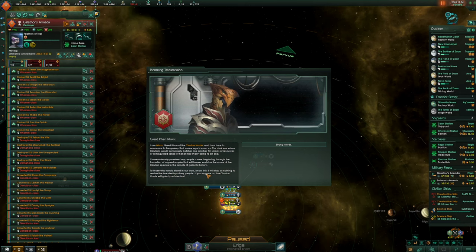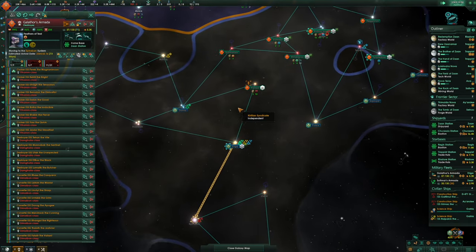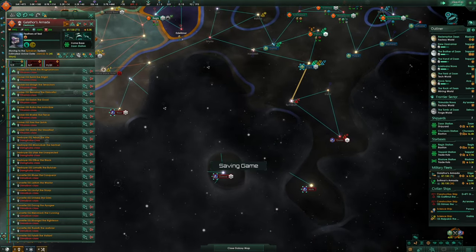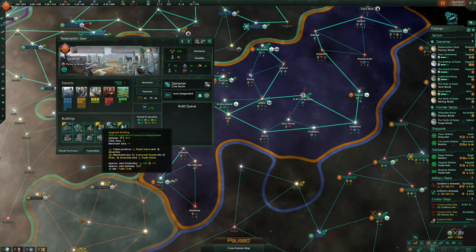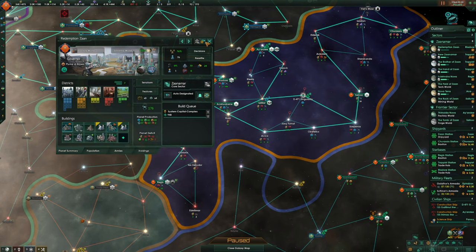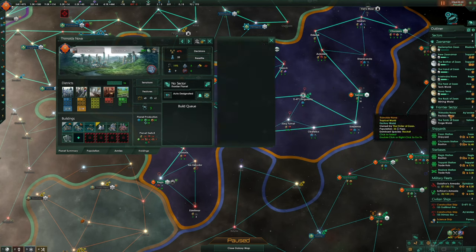Great khan of the Kirillan Horde announces a new age. The dark era of Kirillans senselessly butchering one another has come to an end. They promise a new beginning through a great empire. To those who would stand in our way — I will stop at nothing to realize the true destiny of my people. That's not scary at all. How much more land do they have?